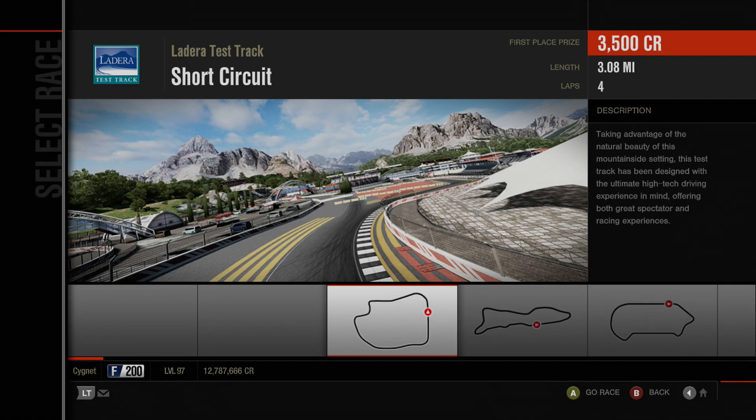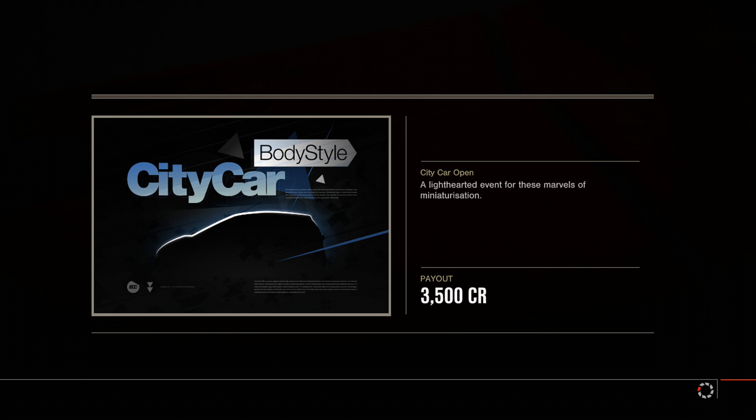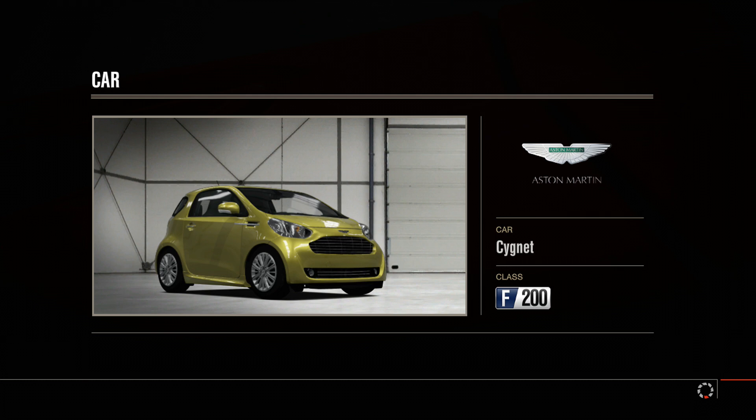City car open — a light-hearted event for these marvels of miniaturization. That's one of my favourite descriptions so far. Ladera Short is first. I've reached peak stupid car choices — Auto Union V16 for the historic racing series in GC6. Why do you do this to yourself?